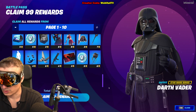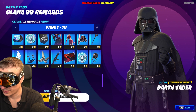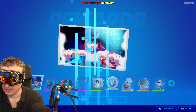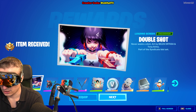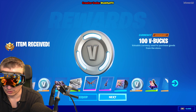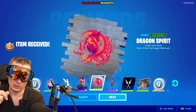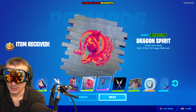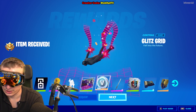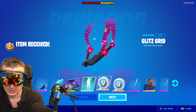Pages one to ten cost 950 Stars, and you basically get everything from the Battle Pass, including the loading screen and other items. If you do not want to buy all the tiers, use creator code listed on screen, which you can find up there.